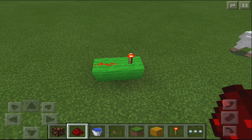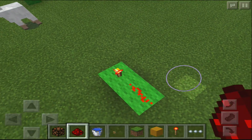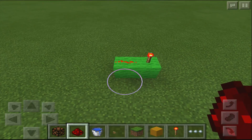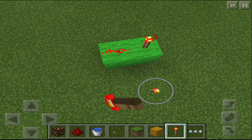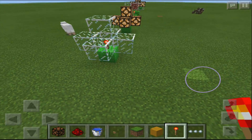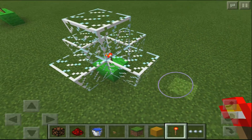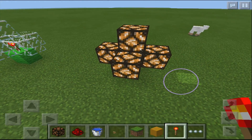Today we're going to be talking about redstone torches. What you can do with them, of course, is they activate redstone. Today we're going to go a little more in depth. You can place them down and you're going to be powering redstone lines or signals. If you place a redstone torch, these blocks represent what it will power — the glass blocks, as you can see.